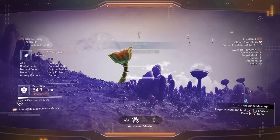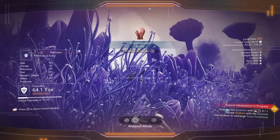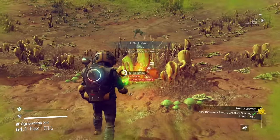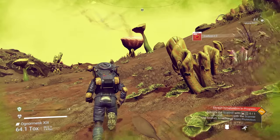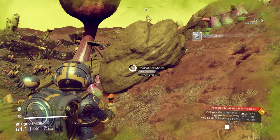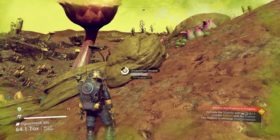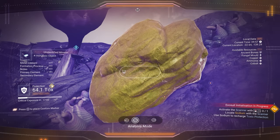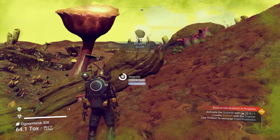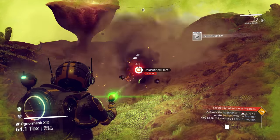On each planet you have different discoveries you can scan and earn money for. You'll earn even more money if you scan an animal because they're more rare — the plants and rocks are all over the place, so they give you less money. You'll also notice some minerals say 'analyze' with question marks. If you scan a mineral, it will tell you what the secondary material is. Now when we mine, we get ferrite dust and dihydrogen — up to two materials for some items.